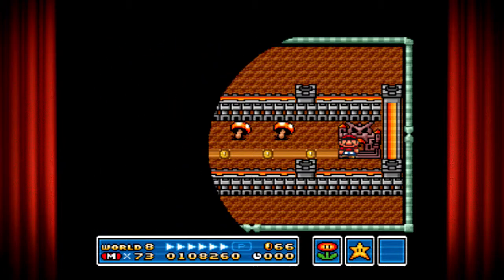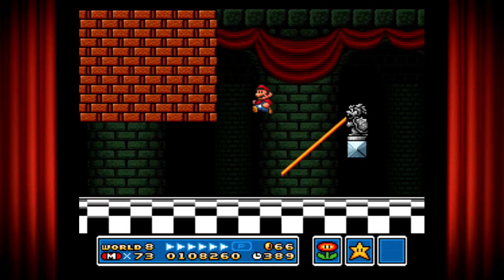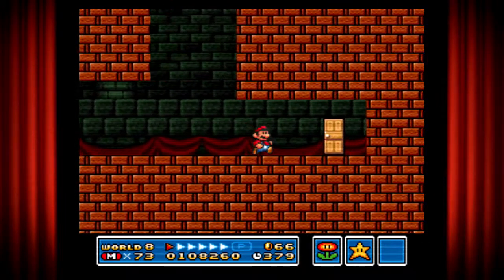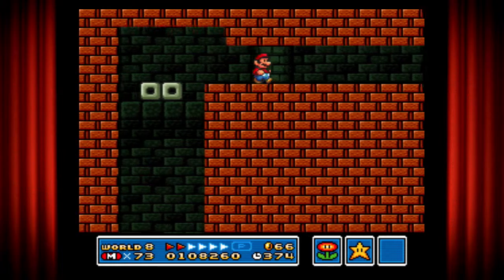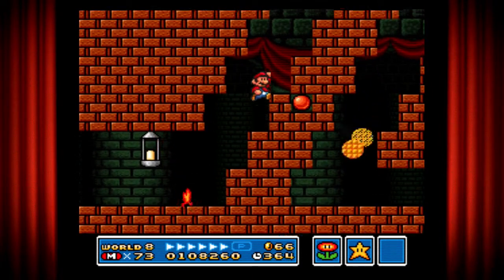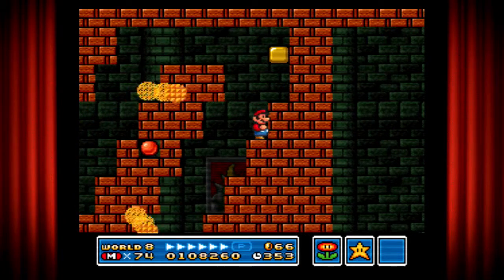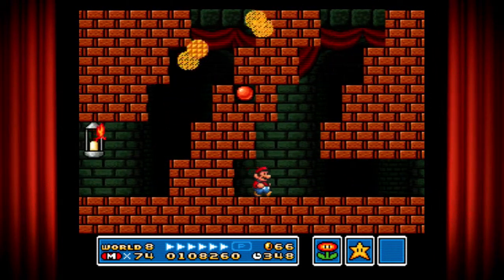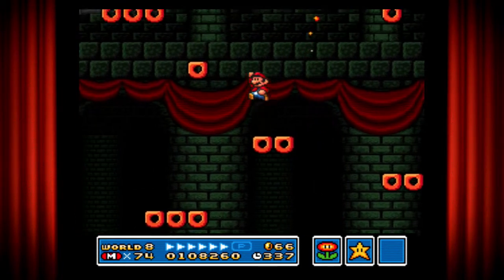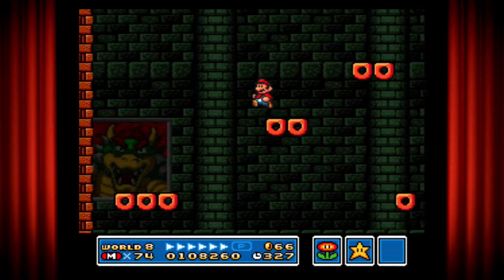Let's do this — it looks pretty different from the other castle. There we go, jump on top of the statue so we won't get hit. Let's go up here just to see. Try not to get hit. And there's Bowser's portrait — at least we're going back to the basics from the first game. Now there are two options to go: down or up — it doesn't really matter, it just leads you to the same location.